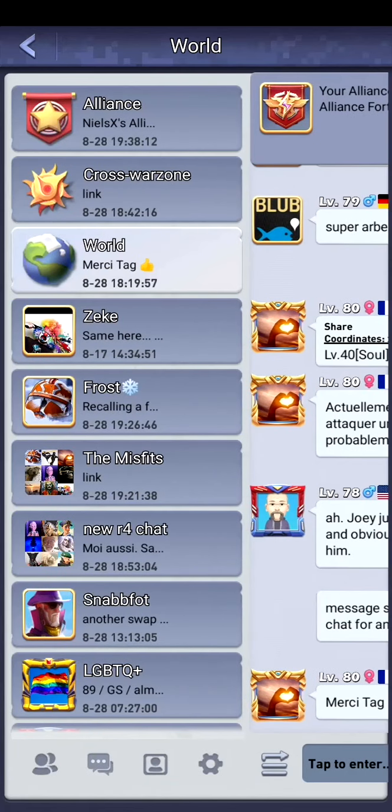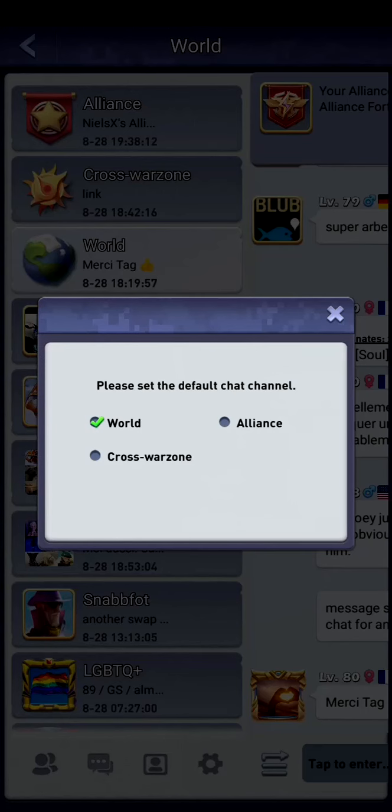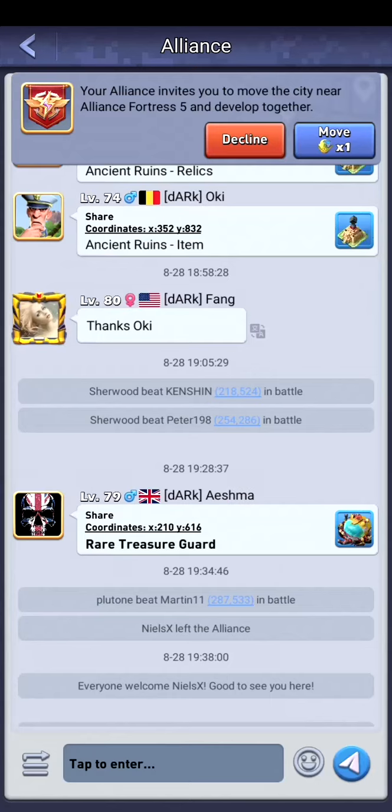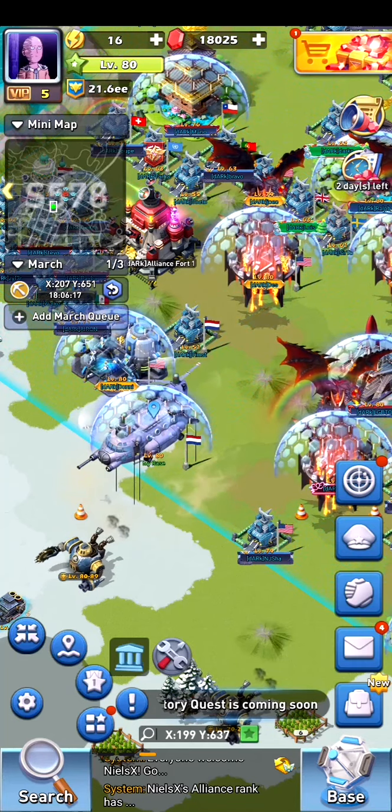Always check and set up your settings. Click the cog wheel on the left bottom and set your default chat to Alliance. This way, at the bottom, if I click it, I can always see the alliance chat instead of the world chat.